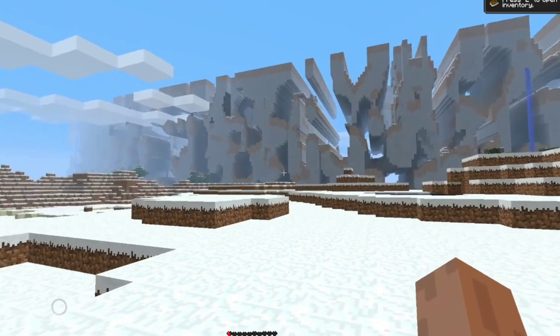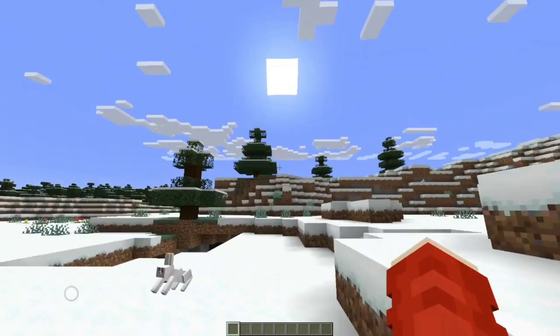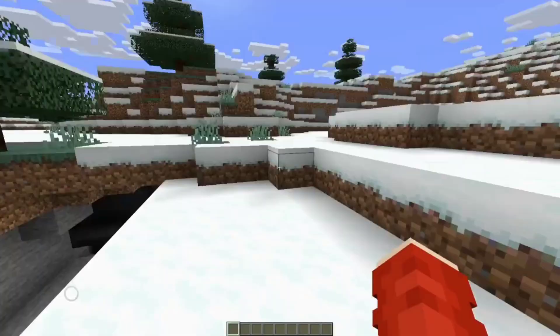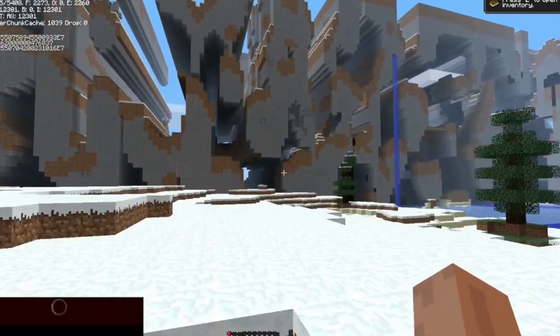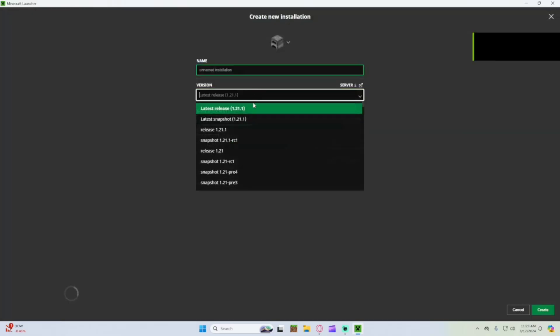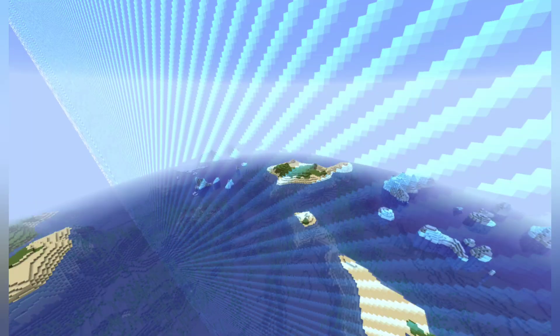These are the Far Lands. If you don't know what they are, it's a glitch that happened at the world border where all chunks got corrupted, and it looked like this. But that was in Beta 1.7.3, and if you go to that exact location in 1.21, it's just the lame world border.